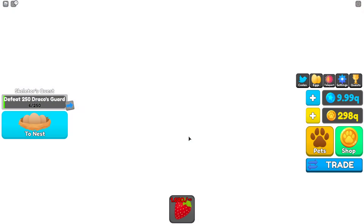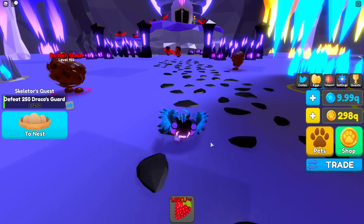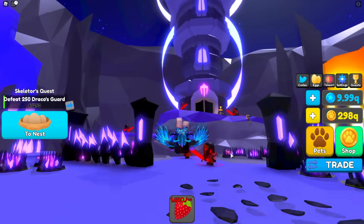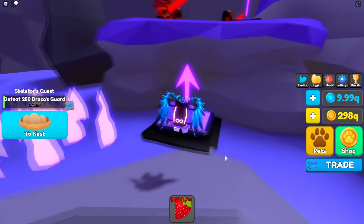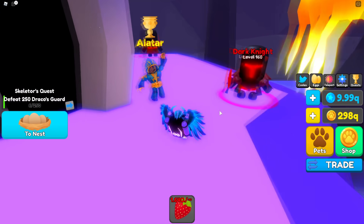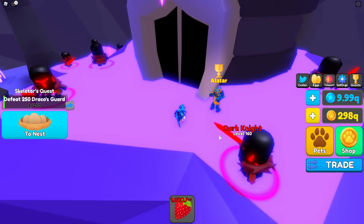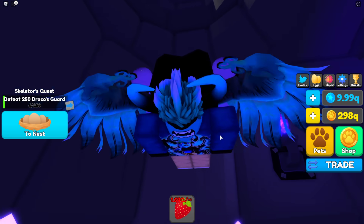We're gonna go to the brand new area — we're gonna go to the Enchanted Garden first and then we're gonna go into this portal up here, which is Draco's Tower. As you can see we have the tower right up here and this looks so cool. I'm pretty sure you actually have to complete Alatar's quest first before you can go in here, but once you complete his quest you can hop right in.